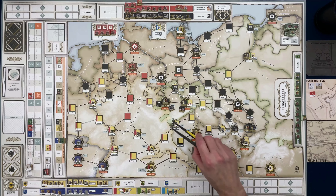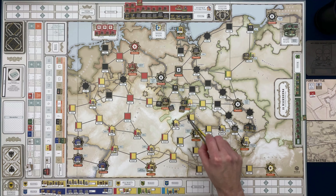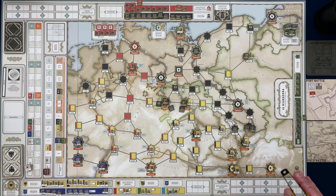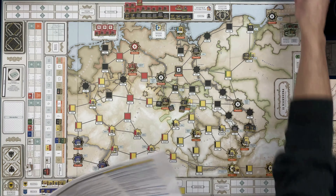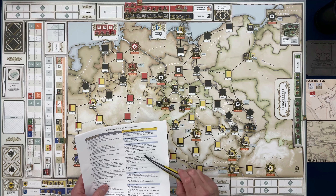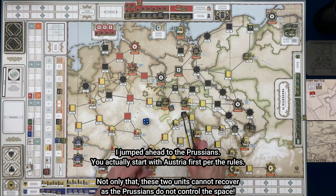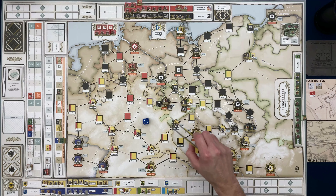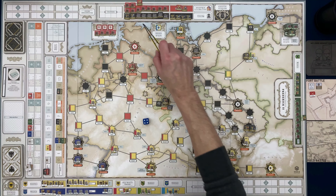With five unbesieged resource points, Austria can pay one to mobilize a unit from reserve or pay one to recover two depleted units. They have depleted units, so we'll spend one point to recover those two depleted units in Dresden. I don't think they had any other depleted units — they recovered one last time. That leaves four points remaining to bring units onto the board.